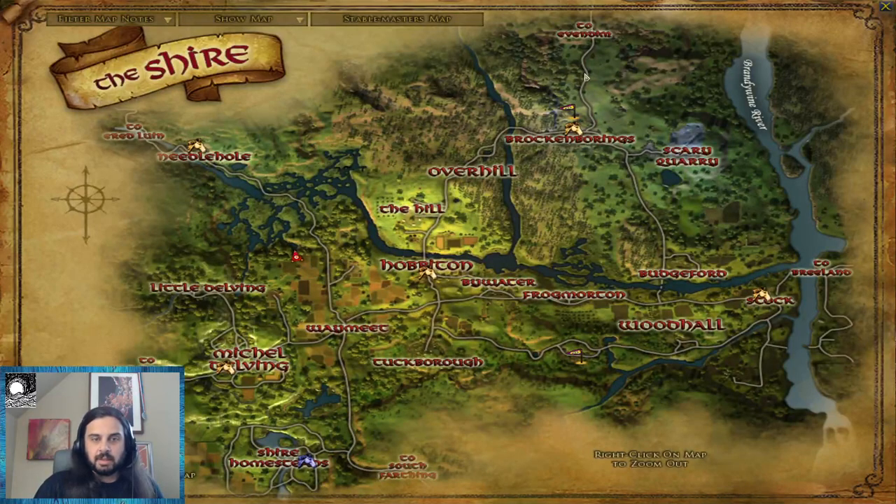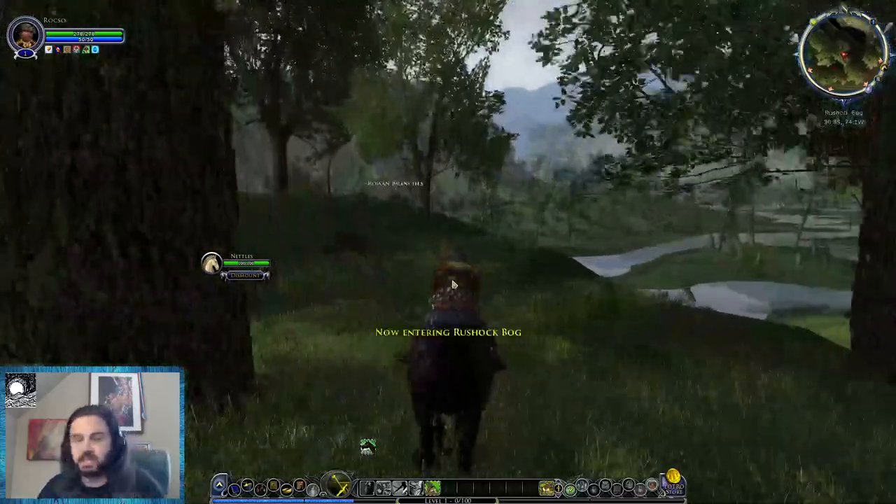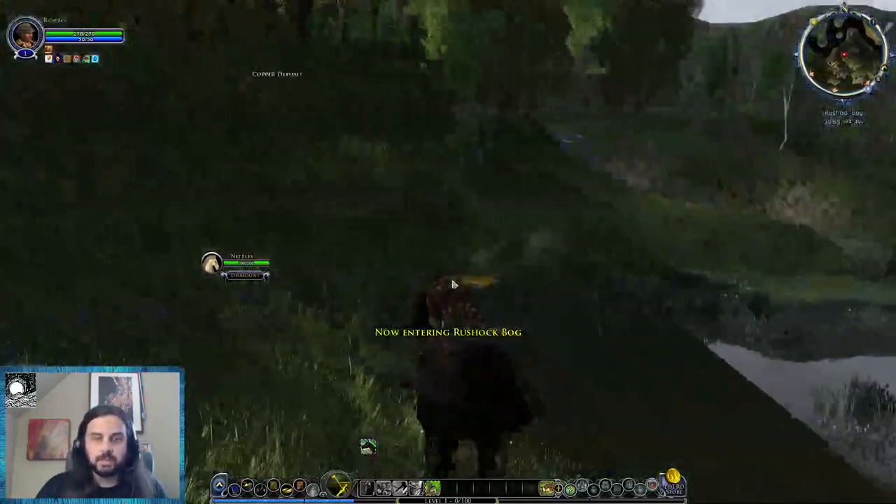I expect most of the Shire is tier one until you get a little bit eastwards — I think that's where the barrel iron, the tier two ore, starts to pop up. As long as we stick to the West Farthing we're going to be finding plenty of copper and lots of danger and excitement. Let's head down into the swamp, then up over the hill, and we'll map back home and do a bit of crafting before lunch break is over.